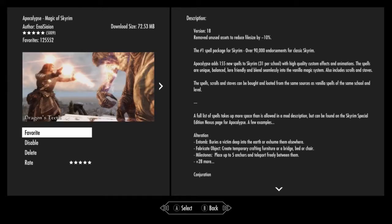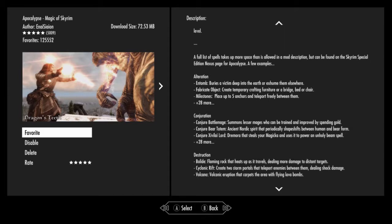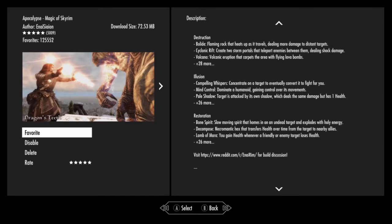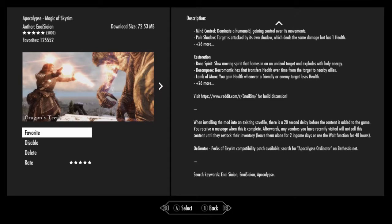It's adding 155 spells — 155 new spells. Spells that don't exist in Skyrim but did exist in previous games like Oblivion or Morrowind, for example. That's why they are from there.